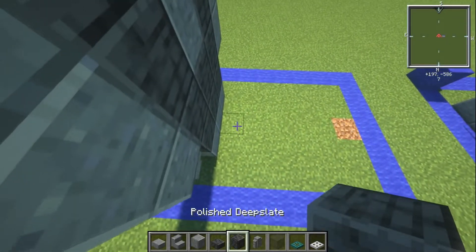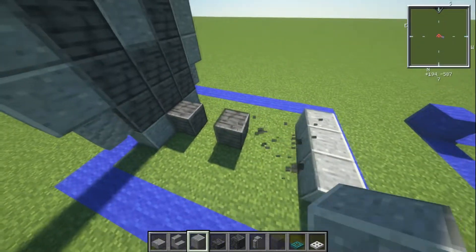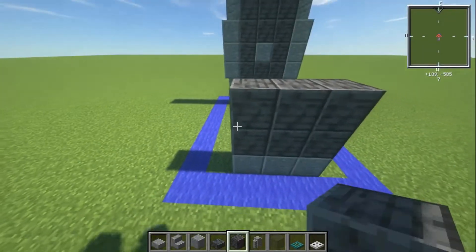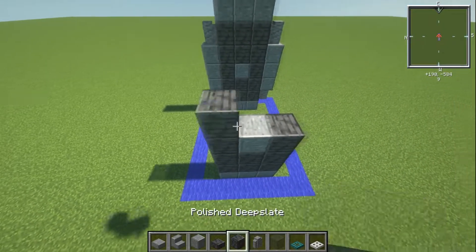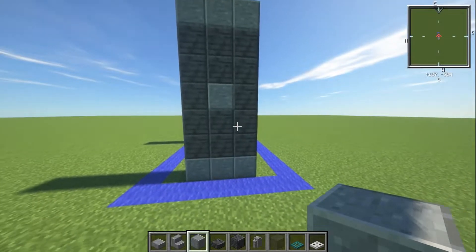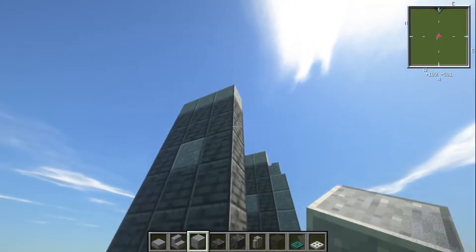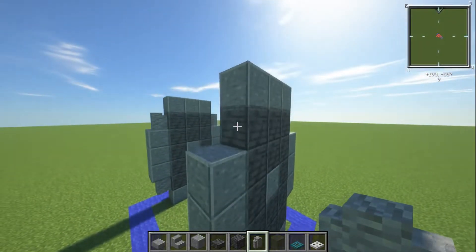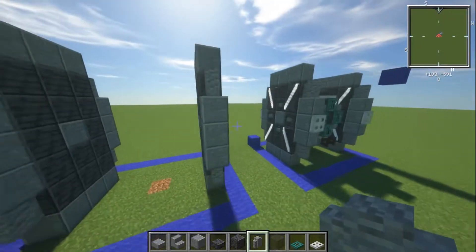Then we have a five-block gap, and then another three blocks. Get rid of the guide blocks and do the same thing: a layer of deep slate, another layer of deep slate, one andesite in the middle, deep slate either side, then deep slate on top twice, and finally a layer of polished andesite. Three blocks of andesite on each side. Then the andesite wall goes on to these pieces, and that gives us the basic wings.